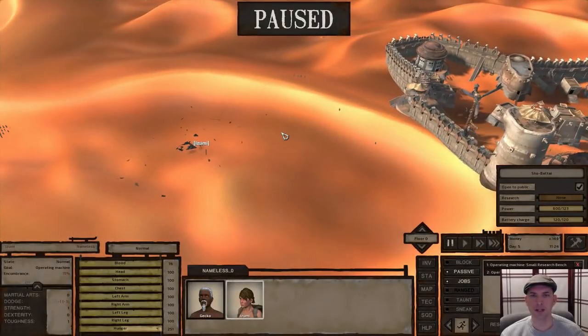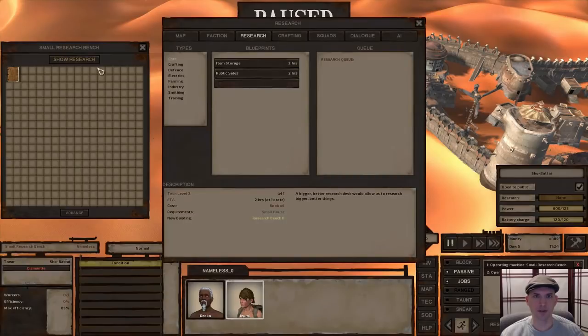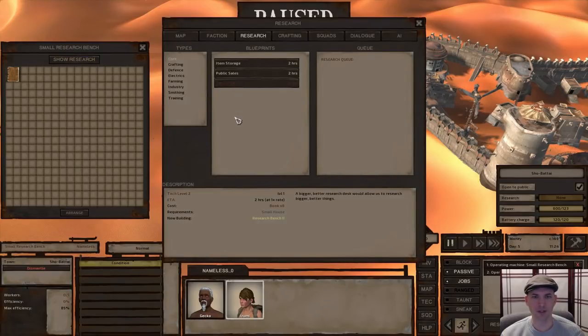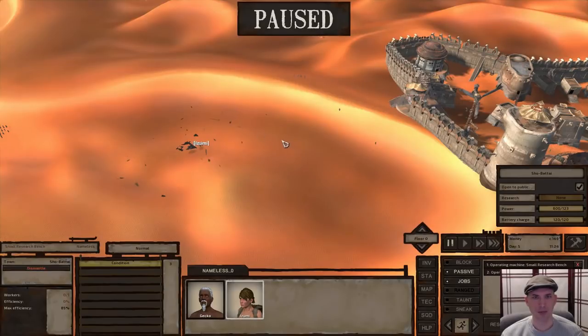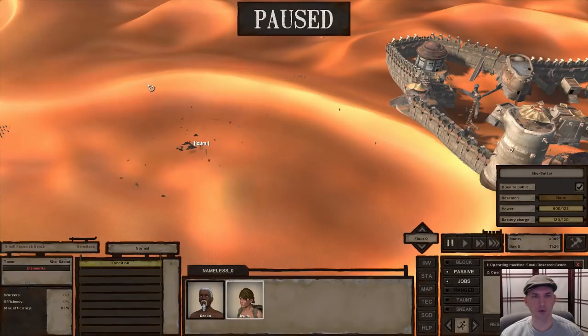We're about midday on day five. I made a few trips, and we saw earlier that I put in the small research bench in our new house and took care of the first bit of research — the small house that we need to know before we can research tech two. Tech two requires six books. So I was mining overnight, and now we have about 20 more ore. They're getting pretty fast at it.